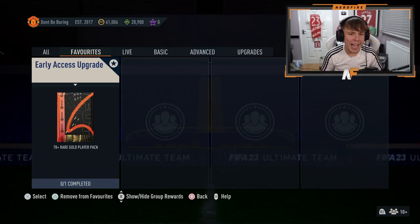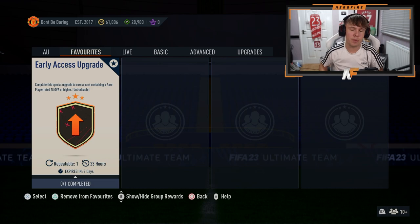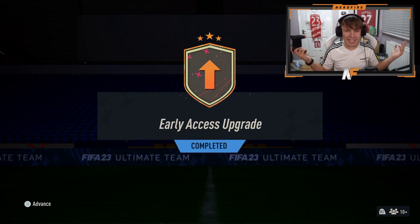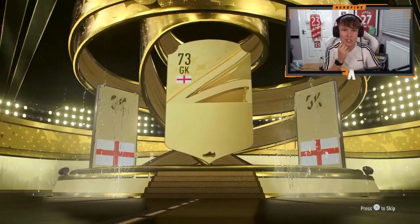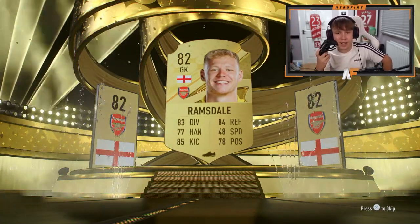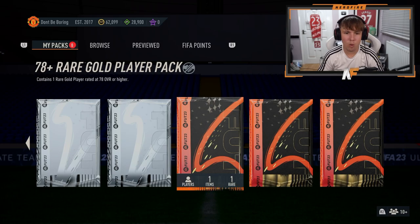EA have dropped early access upgrades - these are 78-plus rare gold player packs and you can do four of them, repeatable every 23 hours. All four completed on my account. First 78-plus rare gold player pack - it's the English goalkeeper Ramsdale, and he actually goes straight into my team. I can literally chuck him straight in there - that's not too bad at all. Second one of these 78-pluses, it'd be nice to see a boards or a walkout.